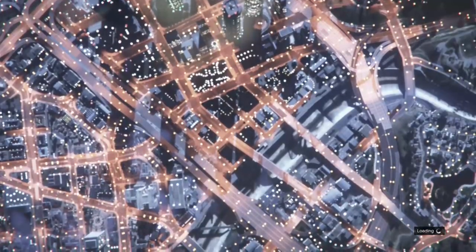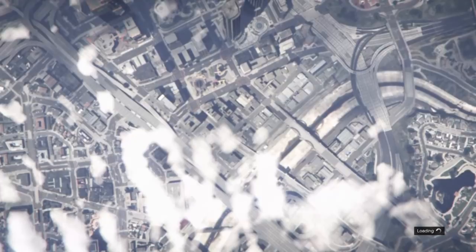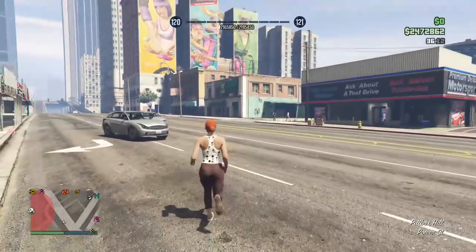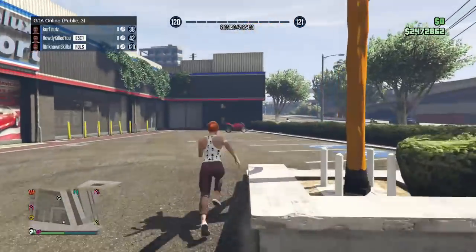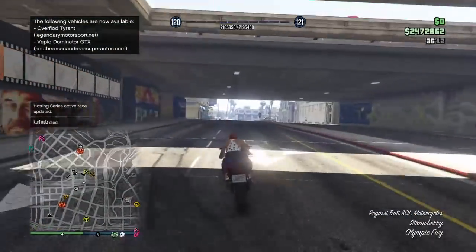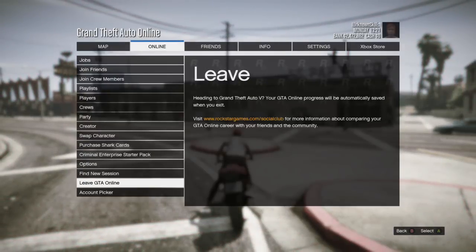You'll probably also need to go to an Ammu-Nation to get body armor, but I'll check before I go to the clothing store. This glitch is basically a cool modded run-and-gun outfit. We're also going to show you how to get two different types of police outfits for role playing — really cool if you're playing with friends or want to show off your outfits. Now, head over to the clothing store.